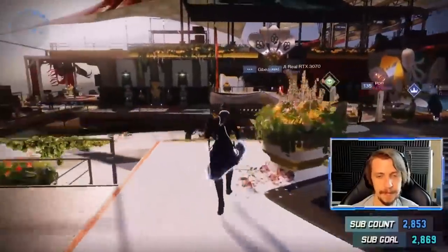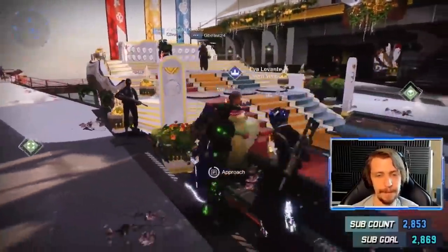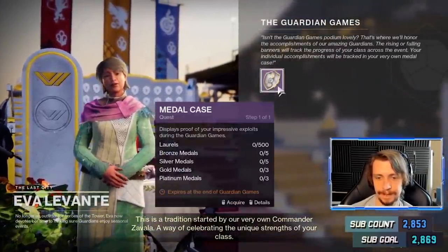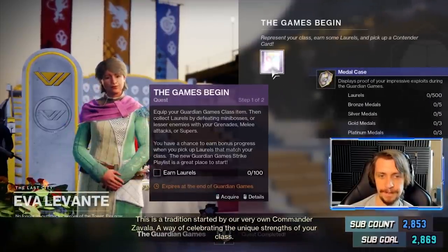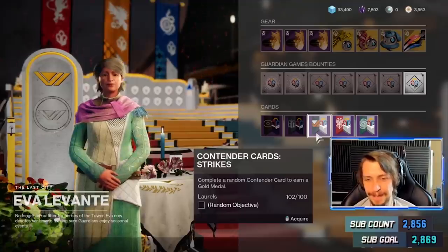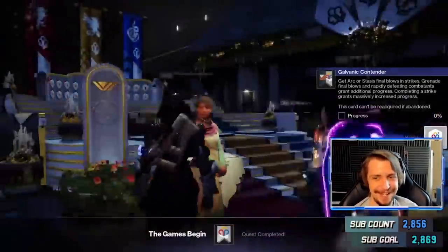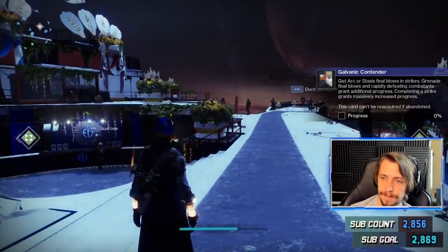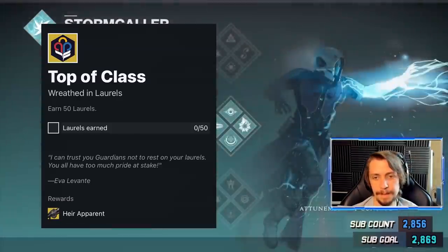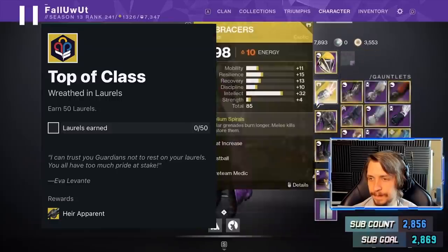First of all, if you don't already have the Air Apparent exotic machine gun, don't worry — you can get it right now and it shouldn't take you any time at all. Head on over to Big Daddy Z at the tower, then talk to Grandma Levante at the podium to kickstart the Guardian Games event. Levante will first give you a quick quest that requires you to collect 100 laurels. Go hop into the Guardian Game playlist to make that happen. Shouldn't take you long at all. When you're done with that, head back to Mama Levante at the tower, pick up your contender card, and then you can pick up the exotic quest for the Air Apparent if you don't have the gun already. The quest is short — there are really only two things you gotta do. Part 1: collect 50 laurels in the Guardian Game playlist. Part 2: get 100 machine gun kills in the Guardian Game playlist. Easy.